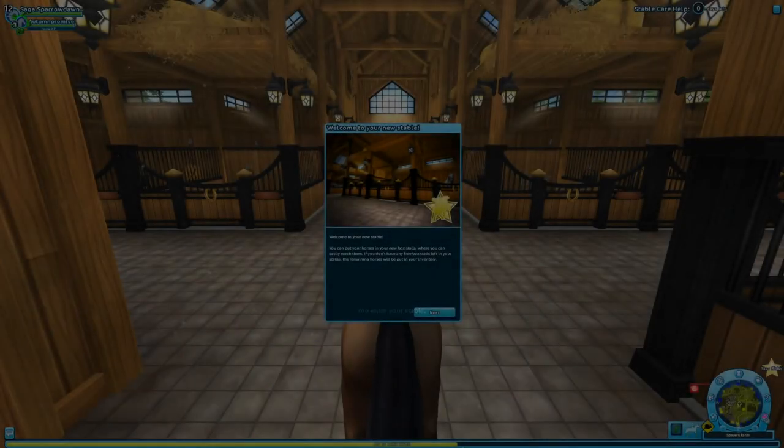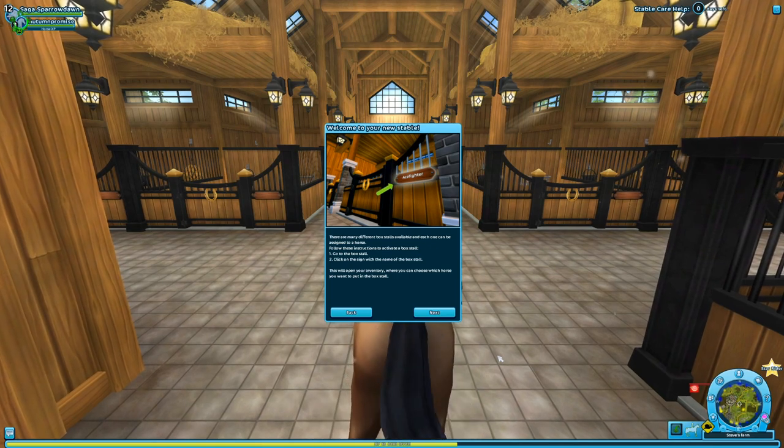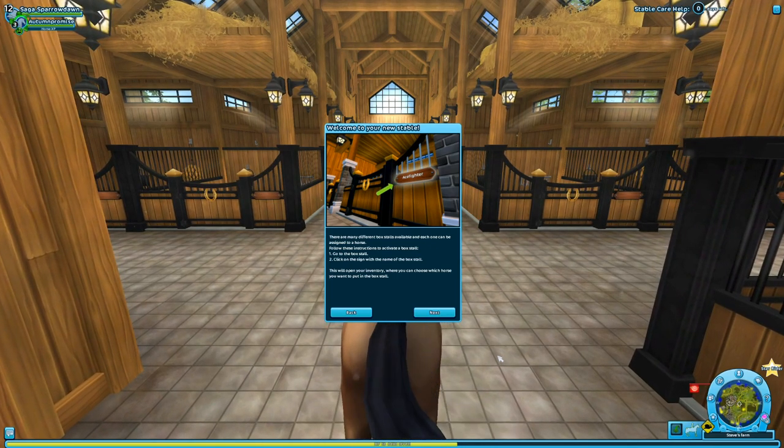Are you guys ready for this? Look at that — such a cute little picture! Welcome to your new stable. You can put your horses in your new box stalls where you can easily reach them. If you don't have any free box stalls left in your stable, the remaining horses will be put in your inventory. Their names go on the box stalls — that's so cool! There are many different box stalls available, and each one can be assigned to a horse. Follow these instructions to activate a box stall: go to the box stall and click the sign with the name.